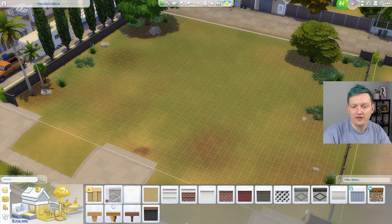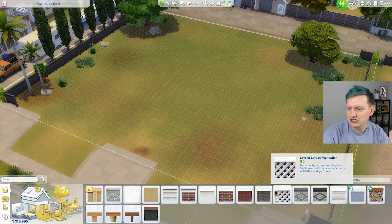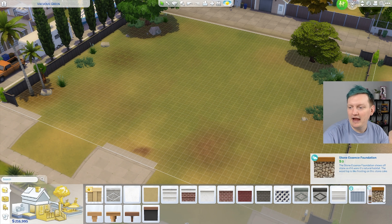I picked Del Sol Valley — it's a huge lot. I want no stairs, because having to go up and down the stairs to get anywhere was really driving me nuts. We're getting rid of all of that, okay? We will have a little foundation moment, but outside of that, besties, it's not happening.